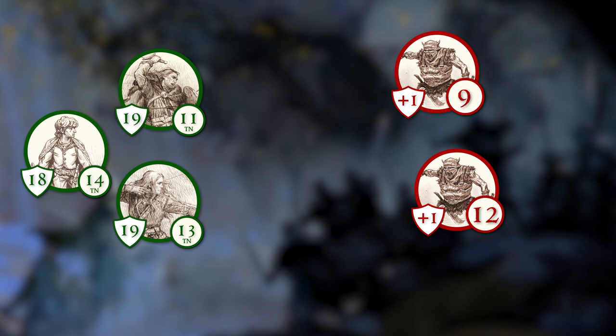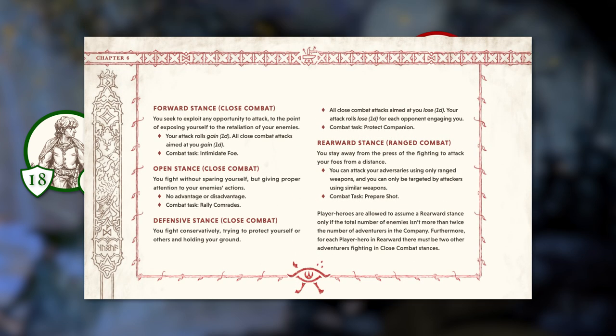Now that all sides have made their opening volley, it is time to move into close quarters. All heroes can choose a stance at the start of each round. The stances are forward, open, defensive, and rearward — each one offers a different advantage, disadvantage, and combat task that you can perform instead of attacking. Enemies are not given stances.